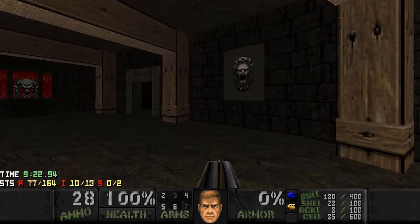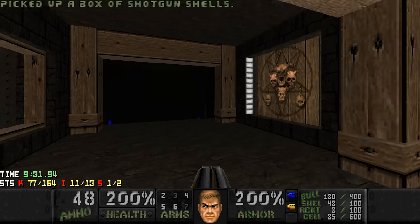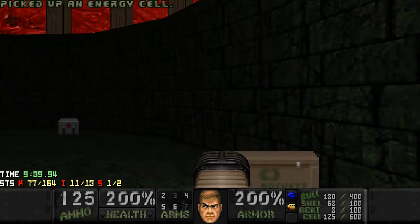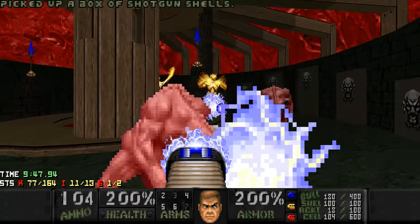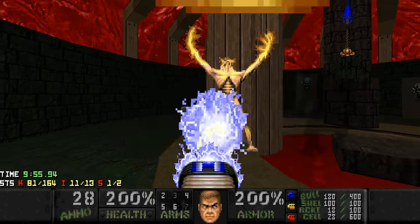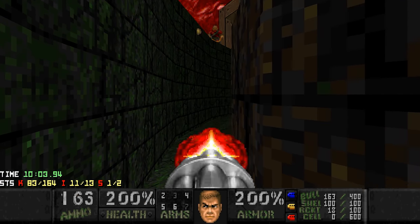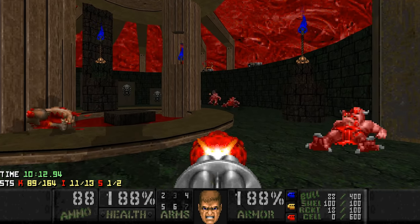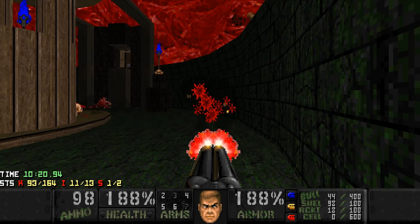Alright, now I'm going for the secret megasphere. We press this switch, which reveals the megasphere here, and I'm gonna use that for the upcoming room - another very nasty room, this one over here. A lot of pinkies and Arch-Viles in a pretty cramped area. I want to focus on the Arch-Viles first. I need to be quick here because chaingunners will spawn on a timer, and you don't want to fight Arch-Viles while chaingunners are shooting you. We killed the Arch-Viles on time. Now the chaingunners appeared - I like to hide here because most of the chaingunners cannot really hit you.